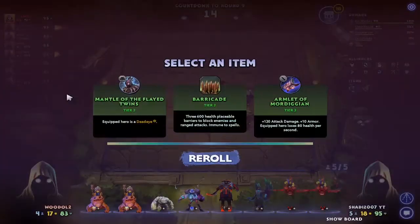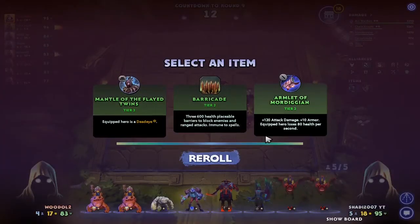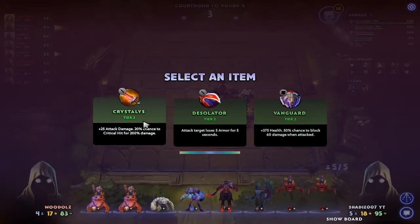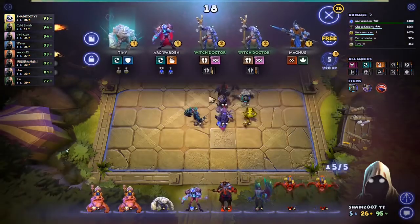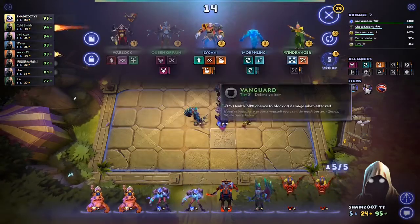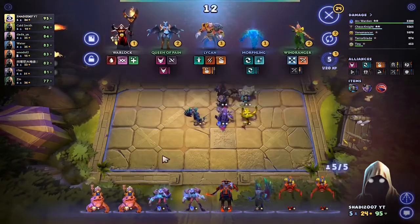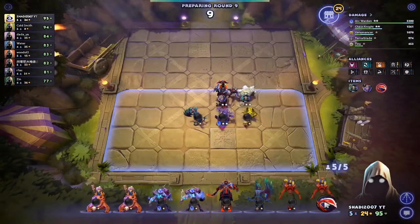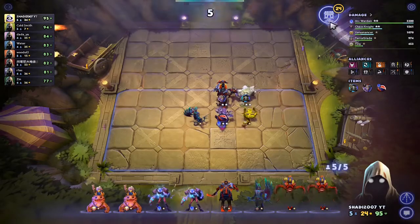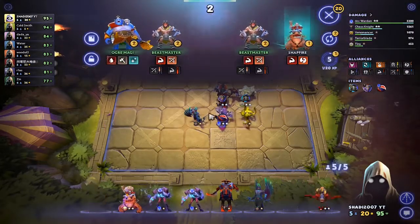Coldsmith. Let's check the shop. I'm not going to lose Desolator. Crystals. Let's get Tiny up, let's get another Arc Warden. Who should I put it on? I'm seeing Arc Warden. Enroll once — Batrider, Snapfire.